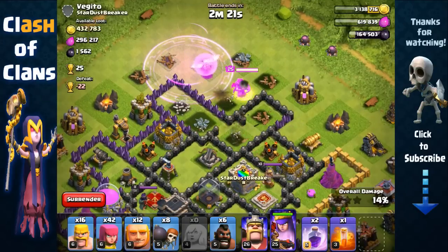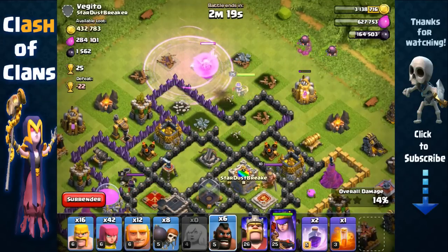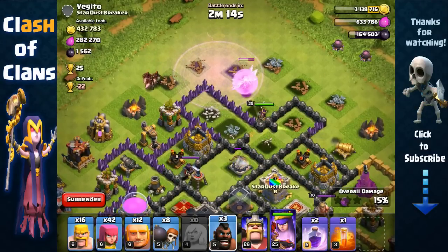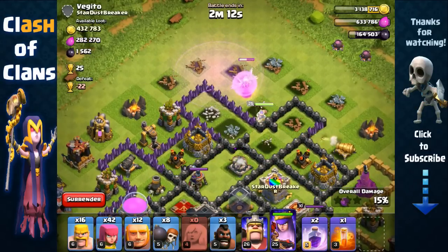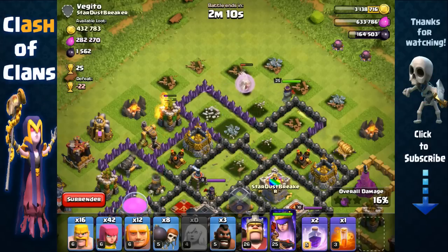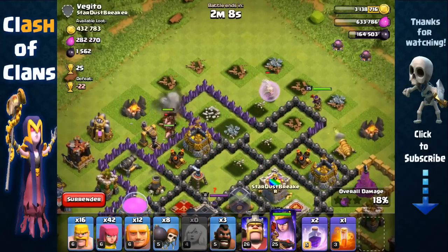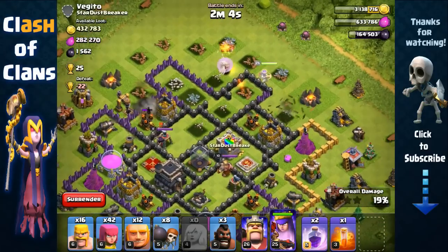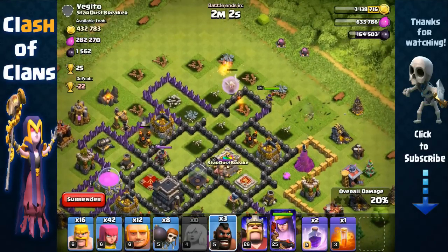She's gonna go for that elixir collector, but look at the healers — they're getting targeted by that Archer Tower. Let's send in three Hog Riders to quickly take out that Archer Tower to safeguard our healers. There we go, and yeah that's one of the main reasons I have the Hog Riders.